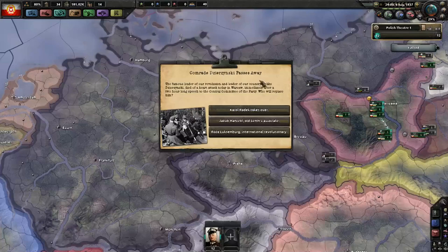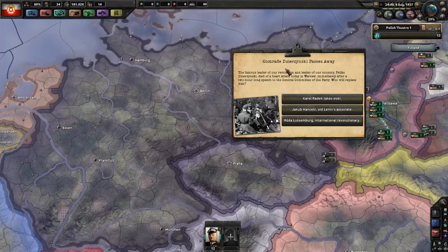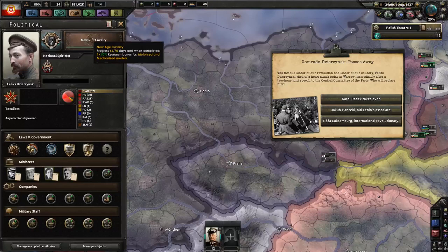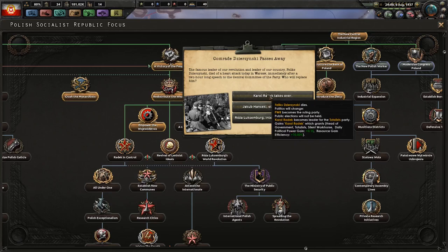Let's cut ahead to another event in late 1937. You are going to get the event that Comrade Dzerhinsky has passed away — rest in peace, Iron Felix. In our own timeline that makes sense because he actually died in 1926 of a heart attack, so he held on for a good 11 more years here. He was somebody Stalin admired, which explains why he was a totalist. Now you have to make the decision as to which way your syndicalist Poland is going to go — which of your leaders is going to take over. You can choose between two totalists or a syndicalist.